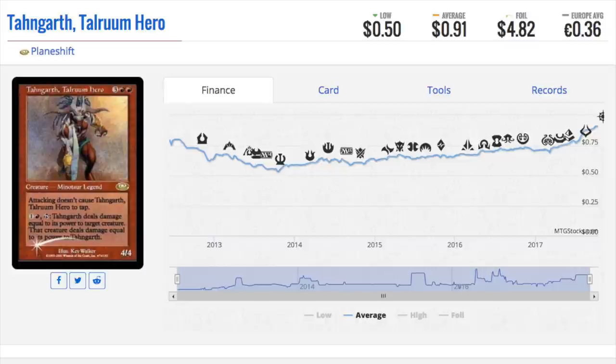One good example is the Jitte. Jitte in Beta is $500; Jitte in Revised is like $0.05. Same card, does exactly the same thing, but people like the Beta version a lot better because it's older and black-bordered. So for these dual lands, maybe don't even make them white-bordered — make them even less. Make them green-bordered or neon pink or some ridiculous color where you would still have the value on the original card.